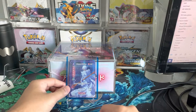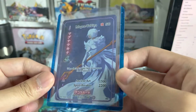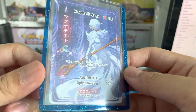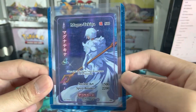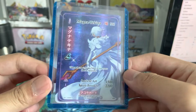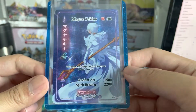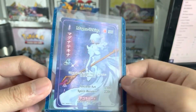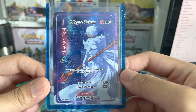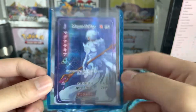Before we get into the Quora master set, which we'll show in the binder, I just wanted to show off the Magna Takina box topper. This is such a beautiful card. I wasn't completely aware of everything in a Quora 1st edition, but this is 1 out of 1,000 — they only made about 30,000 booster boxes, and this is 1 of 1,000 Magna Takina box toppers that were made.